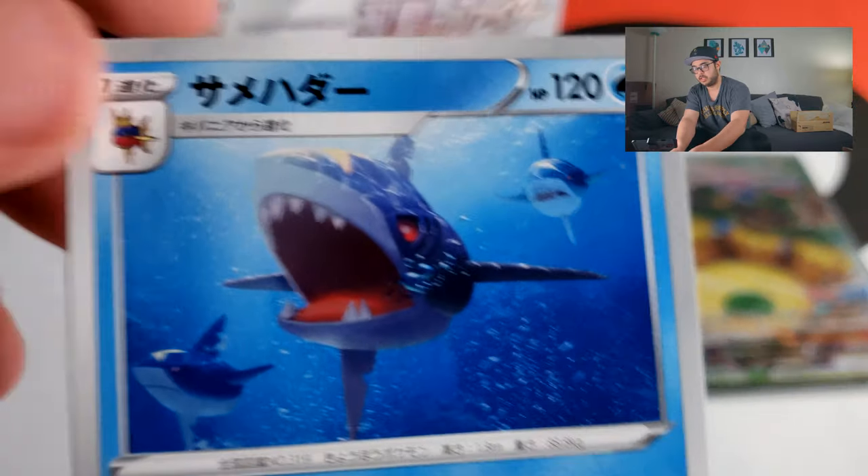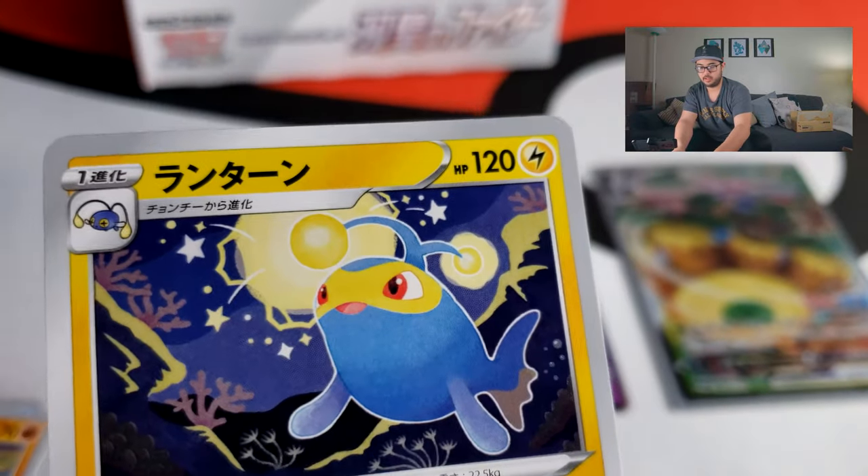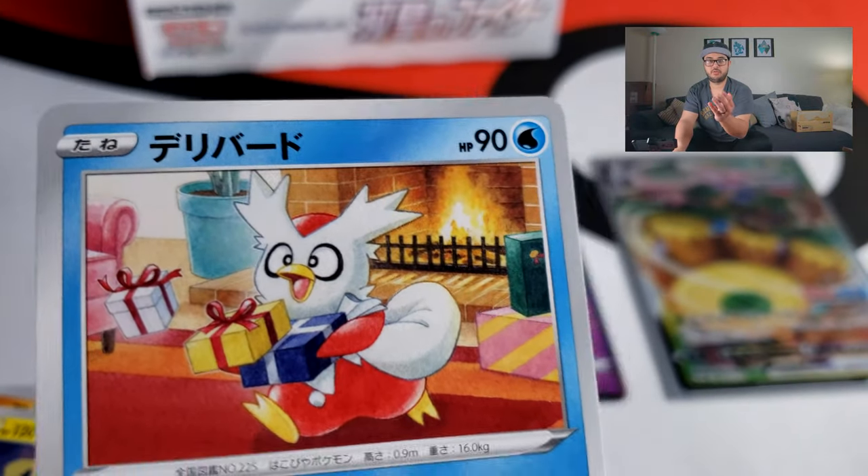I've pulled a few holos. These are difficult pulls — I haven't pulled literally anything except for a few holos. Sharpedo here. The set really reflects the actual Sword and Shield game in the type of things you pull, especially from the expansion — because a lot of the Pokémon and characters in here are actually in the expansion pass.